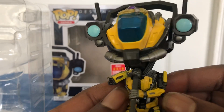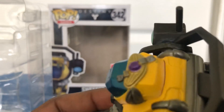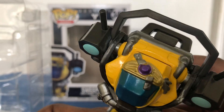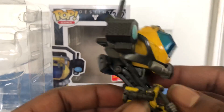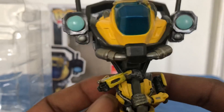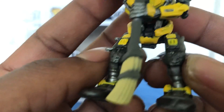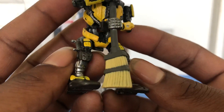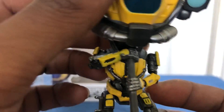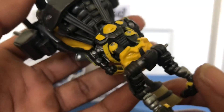There he is — Benedict, Sweeper Bot. You know Funko's details are just getting better and better with each figure they drop. Look at all that detail, man. Down to the broom — let's see if we can get it focused on that broom. Detailed out. That's nice. That's what's up.